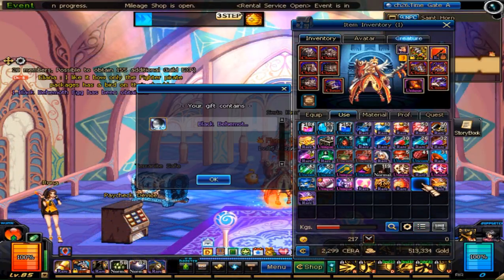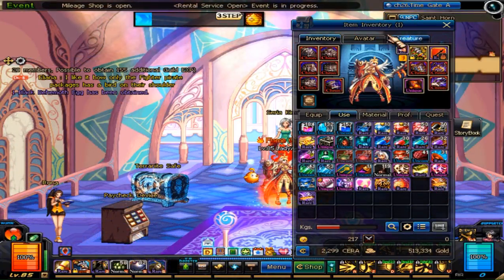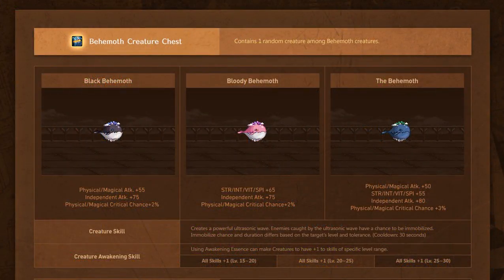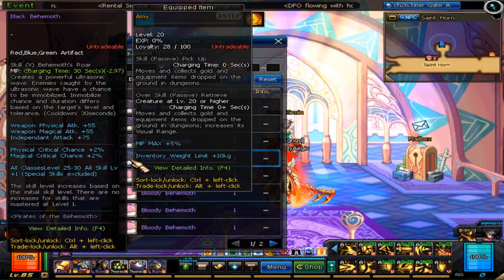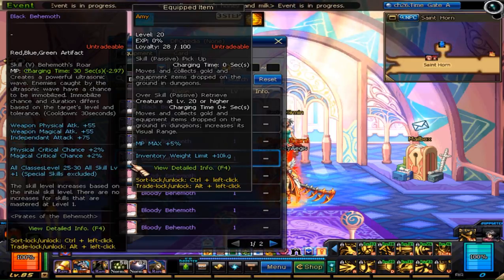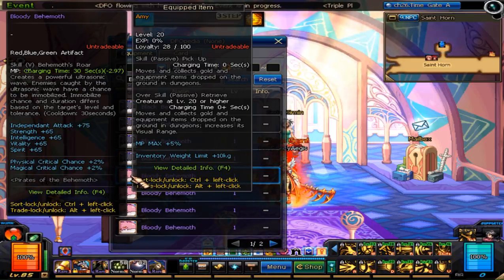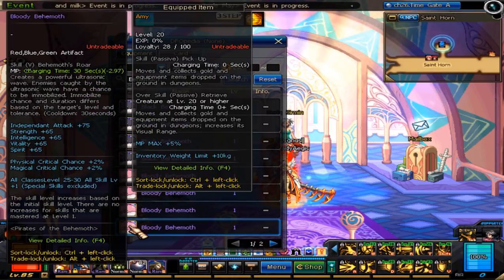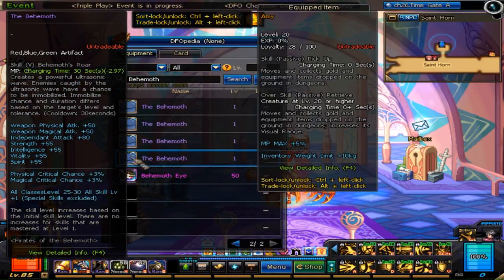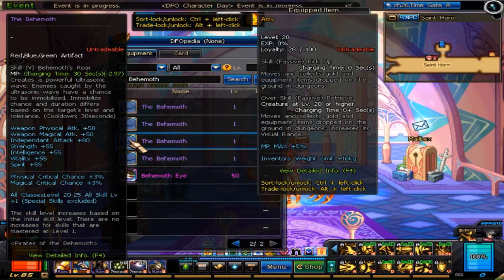Next is the extremely coveted Behemoth pet — you are randomly given one of three. There's a pink Behemoth, a black Behemoth, and one simply named the Behemoth. Checking in Dfopedia, it's quite clear that the Behemoth pet is a good head and shoulders above the other two, literally combining their stats into one. This is, as far as we know, the strongest pet to ever exist in DFO and KDNF. It can even be boosted further by using a ticket that I'll talk about in a sec.